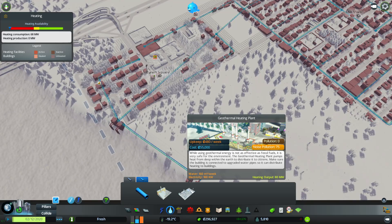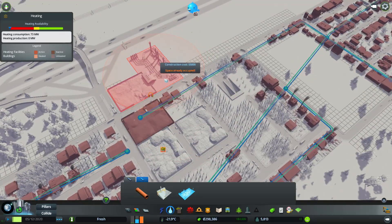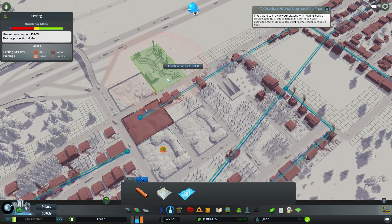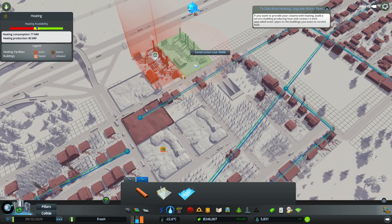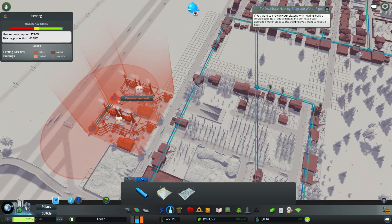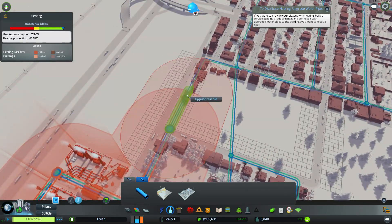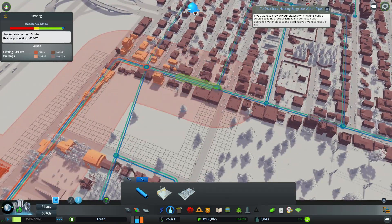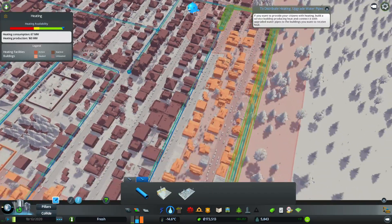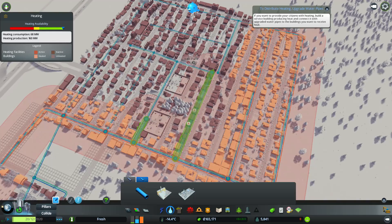We need at least 75 heating consumption, so if we build two of these we should be set for quite a while. Let's hook them up to the pipe - now we have to upgrade the pipes. This is where the cost comes from: upgrading these damn pipes because they're so expensive and they cost a lot to maintain as well. But once this is running we can turn off the heating requirements with power, so we can save power there.